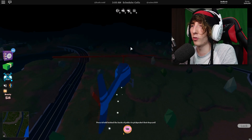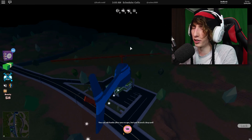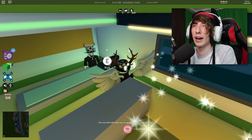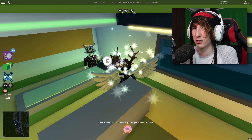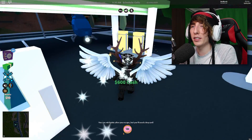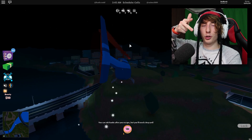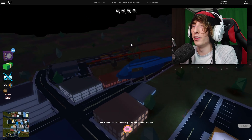Once you rob the donut store, immediately fly over to the convenience store, then go to the bank or the jewelry store — it doesn't matter which order you do those two. As for the train, it spawns every four minutes and thirty seconds or so. Anytime you see a train, stop what you're doing and go rob it. That's the route: donut shop, convenience store, jewelry store, bank, and whenever you see a train — rob it.